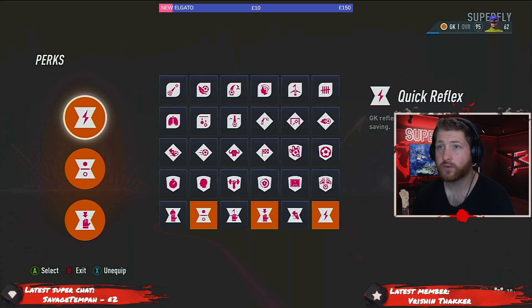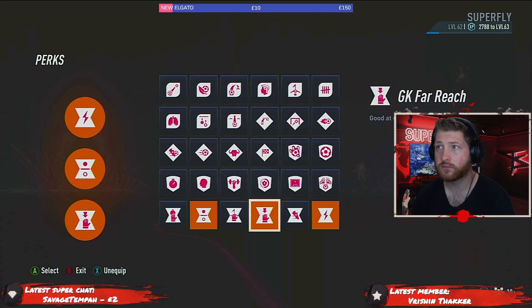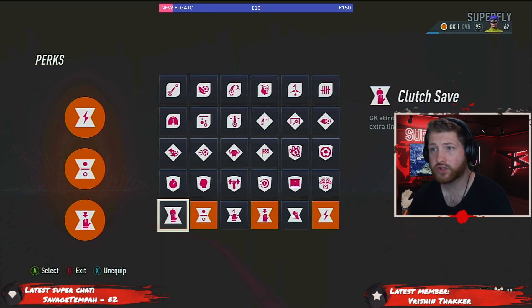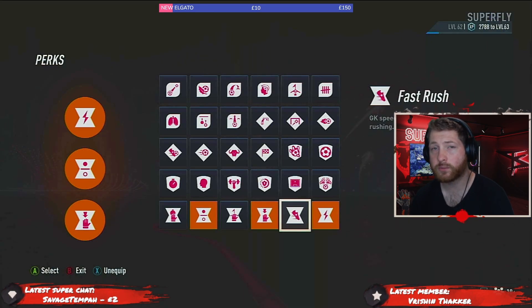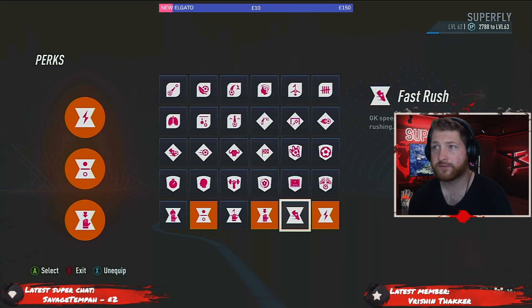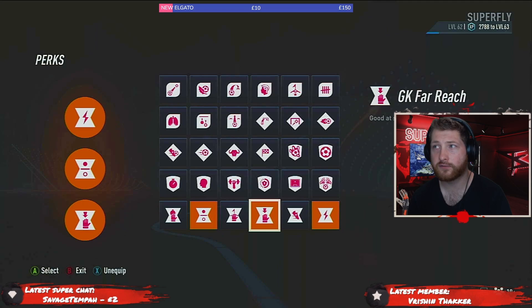We've gone with the good old one-on-one, far reach, and quick reflexes. I may take out far reach or goalkeeper fast rush because of the power shot — if they're in the box and go to power it up, you could charge out quickly to try and close that gap before they get the shot off. Set piece is pretty good too, giving you a bonus for corners and free kicks, and you also get the flat kick and long throw trait. I would switch out fast rush for far reach, but this is what I'm currently running.